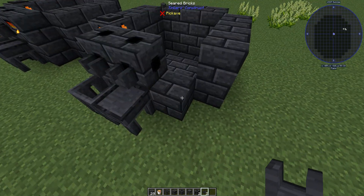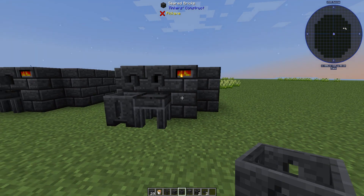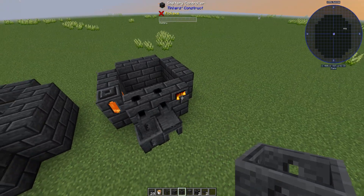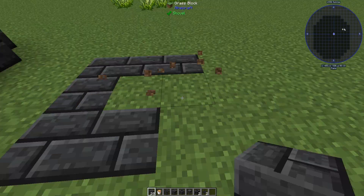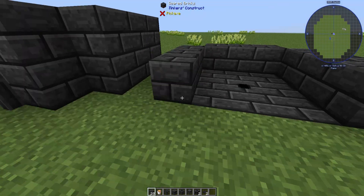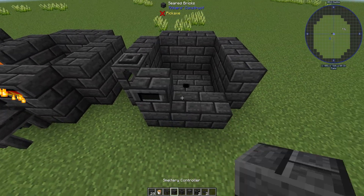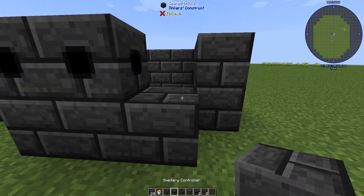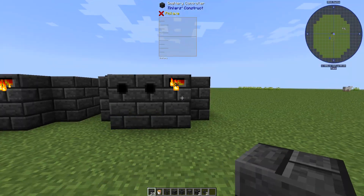Now that you have that all done, go ahead and put in the smeltery controller. When you have the smeltery controller in and you did it right, this is going to be on fire — this is what you want, you want this thing to be lit up. To show you a version that isn't lit up: if you put the drain in the wrong spot, it's not going to light up. So if you do everything right except put in the drain correctly, it's not going to light up — you did something wrong. Once you replace the drain with the seared brick, it's going to light up.